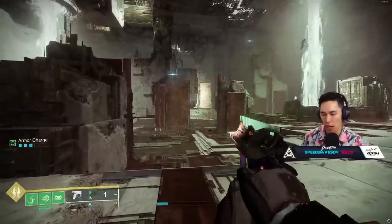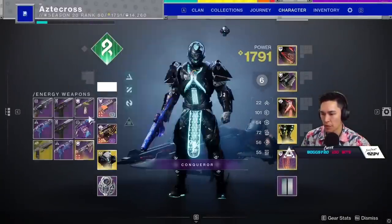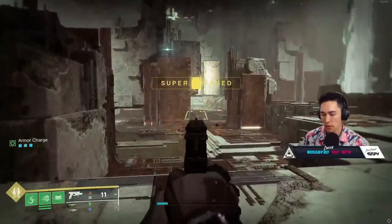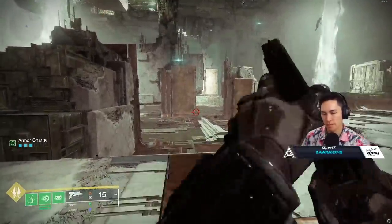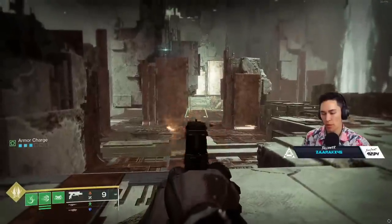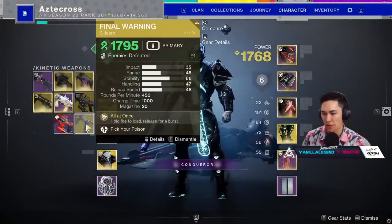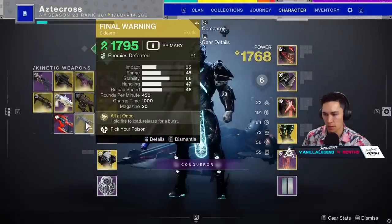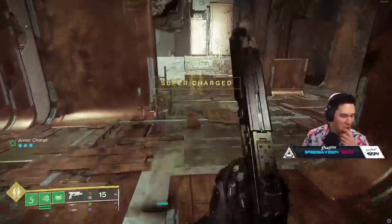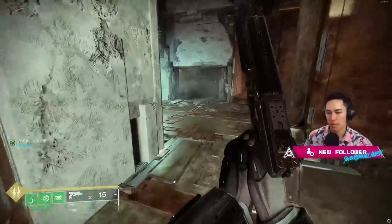What you can't do with the new sidearm is charge when you're down to one shot - it's still just one shot. But with Devil's Ruin, you can get down to the final shot and still do a burst. They both have a similar charge time - it's a thousand milliseconds for each of them. We're doing 120,000 plus per burst of the strand sidearm. We're going to see how much we're doing with Devil's Ruin.